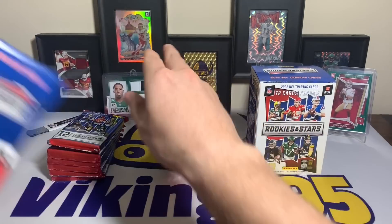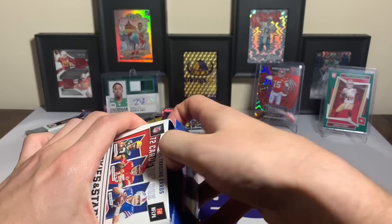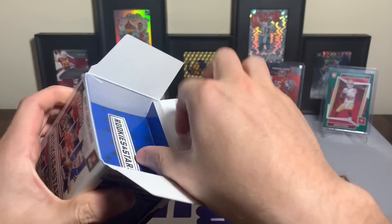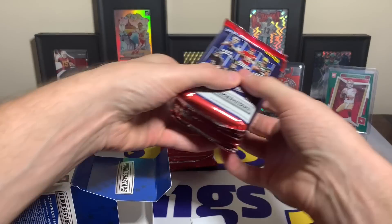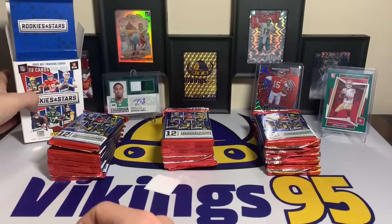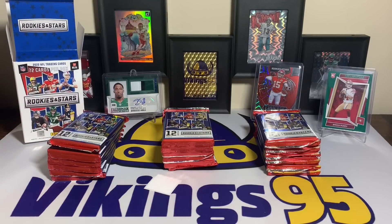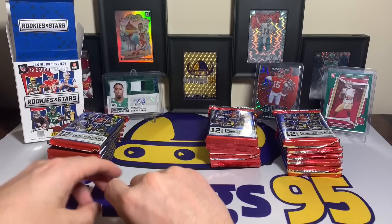I'm going to go ahead and take all the packs out like I'm doing now — we're going to get started. It's going to be a fun rip. Of course this one's got the little security tag thing, get that out of the way. I'll keep this box in the background just so we can see it. Three boxes, three piles, let's go.